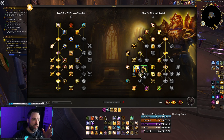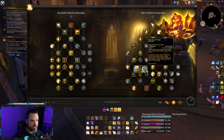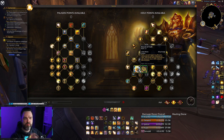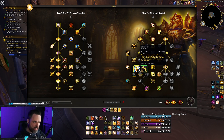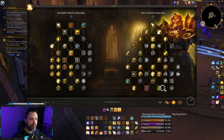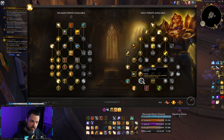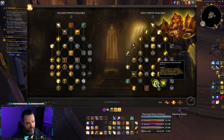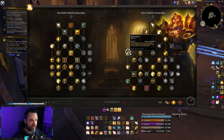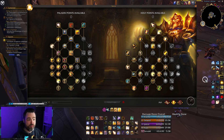Jumping over to the spec tree, the big thing you want to pick up is Beacon of Faith, which lets you have two Beacon of Light targets. In general you won't really be using Beacon of Virtue — that's more an M Plus option. Beacon of Faith is just better: beacon both tanks in a raid encounter and they'll always be getting heals, plus you get extra Holy Power when you cast heals on the tank. If you're playing the caster build, pick up Inflorescence as well and use Divine Favor to stack it up, then play off Light of Dawn and Word of Glory.